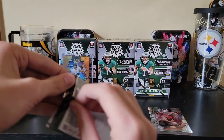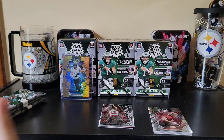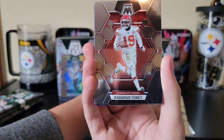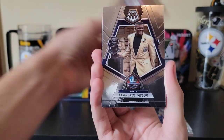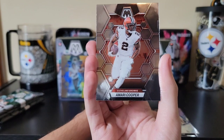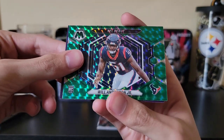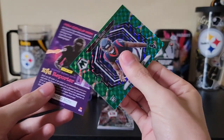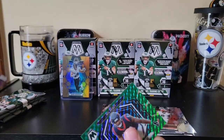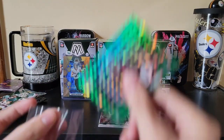Starting it off with a honeycomb, I cannot complain. Pack number three of box one: TJ Hockenson, Cadarious Tony, Lawrence Taylor, Andre Johnson, Amari Cooper, an NFL debut of Will Anderson Jr. I'll go ahead and throw a sleeve on the Will Anderson.